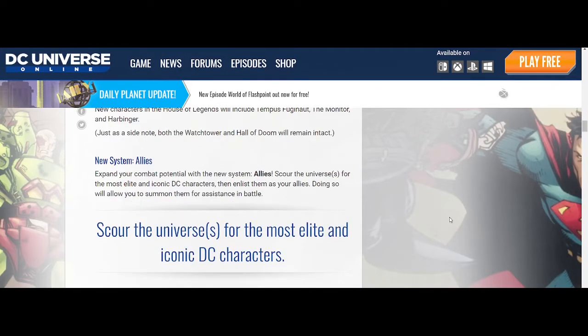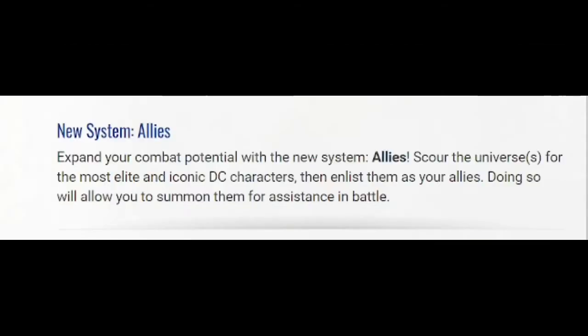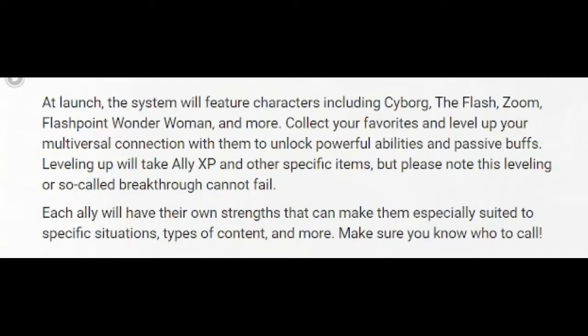More gameplay they've added is called allies. Expand your combat potential with the new system — allies. Scour the universe for the most elite and iconic DC characters, then enlist them as your allies. Doing so will allow you to summon them for assistance in battle. At launch, the system will feature characters including Cyborg, The Flash, Doom, Flashpoint, Wonder Woman, and more. Collect your favorites and level up your multiversal connection with them to unlock powerful abilities and passive buffs.